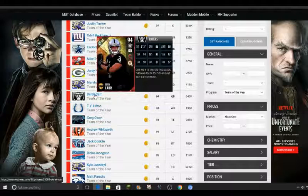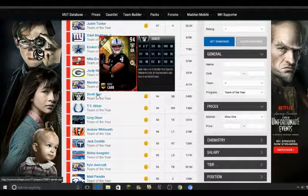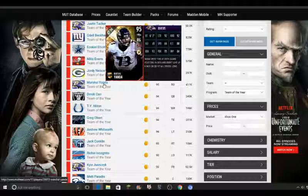Derek Carr — this is a very impressive card. I think he's at 86 speed, but look at all his throwing stats: 94 throw power, 93 short accuracy, 92 medium, 90 deep. His only little weakness is maybe his play action, but that's about it.